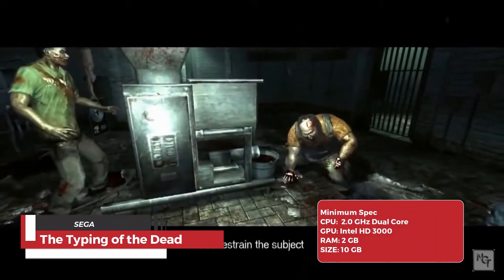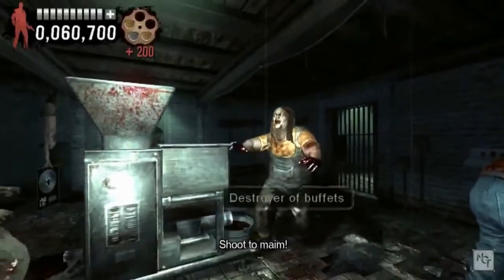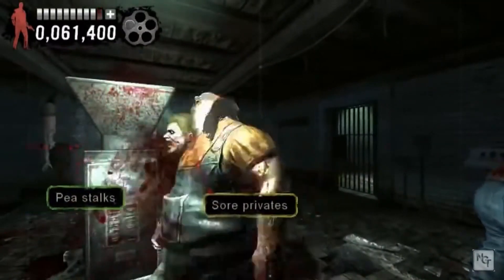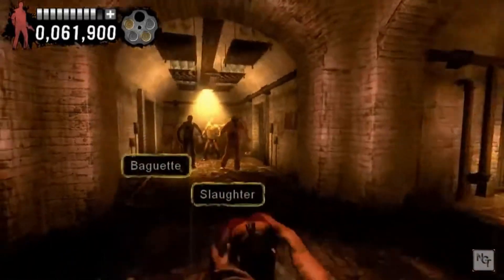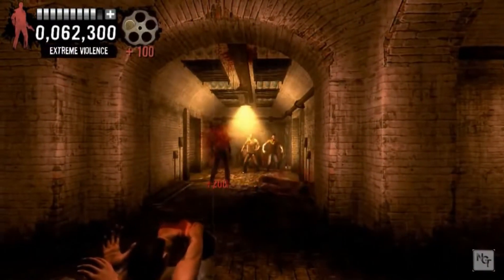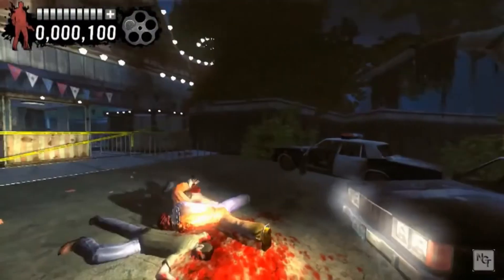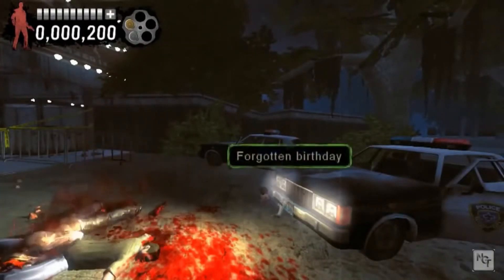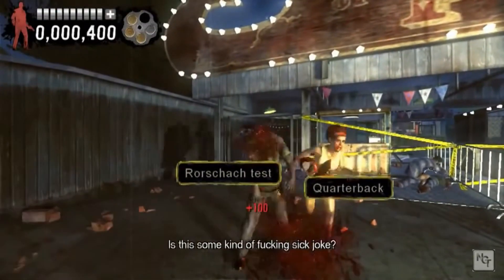The Typing of the Dead: Overkill injects a dose of brains into your brawn. This unique game blends the classic zombie-blasting action of the House of the Dead series with a twist — you fight off the undead hordes by typing words instead of shooting bullets. As you face down mutant outbreaks in a quirky southern town, your typing speed and accuracy become your weapons. By correctly typing words displayed on the screen, you dispatch the undead and progress through the levels, improving your typing skills while keeping your mind sharp.